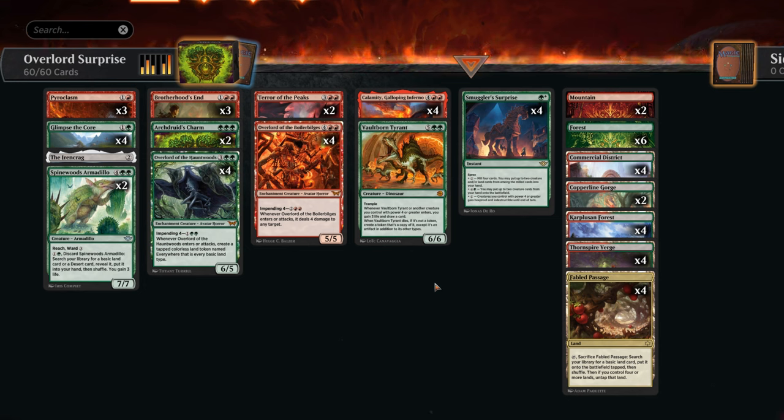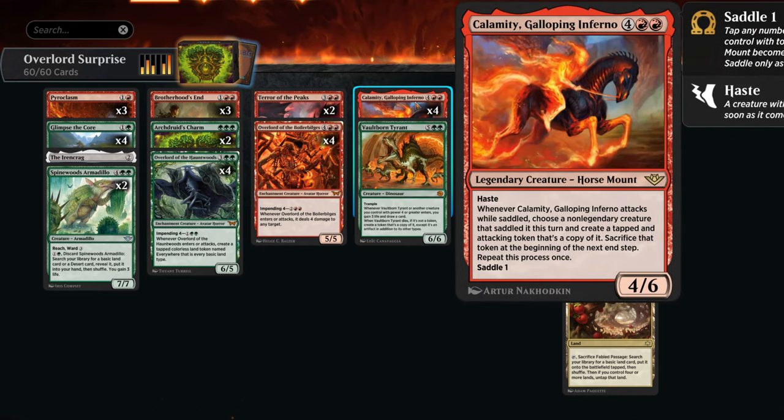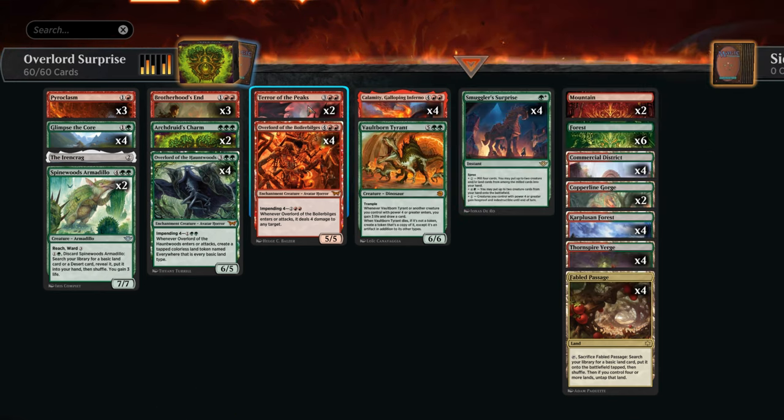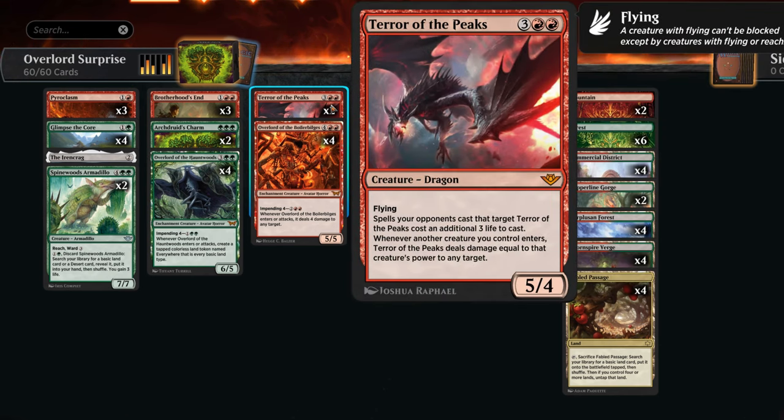Hello and welcome to another standard video here in the Duskmourne preview event. Today we're taking a look at an updated version of the Smuggler's Surprise combo. The initial combo involved Smuggler's Surprise for 6 mana, putting two creatures from our hand onto the battlefield, and then ideally we have both Calamity as well as Terror of the Peaks. Then we can saddle Calamity by tapping the Terror, attack, make two more copies of Terror of the Peaks, and with all those entered battlefield triggers we can often just win the game on the spot.